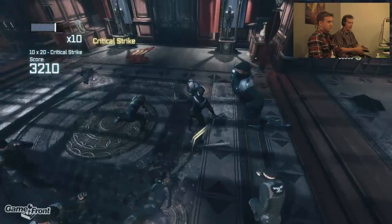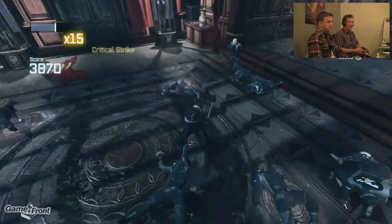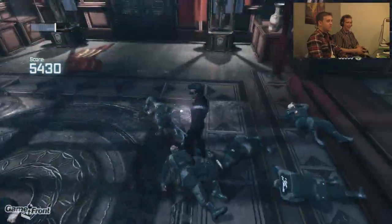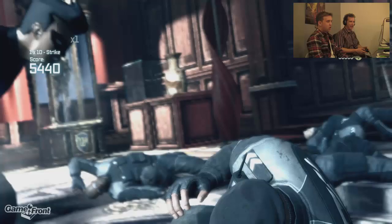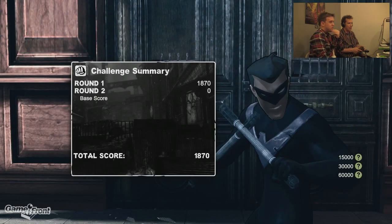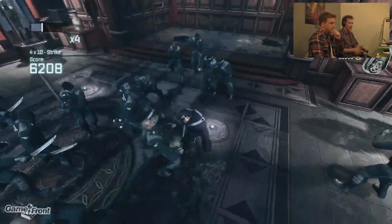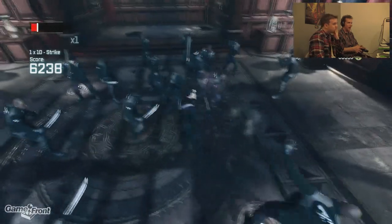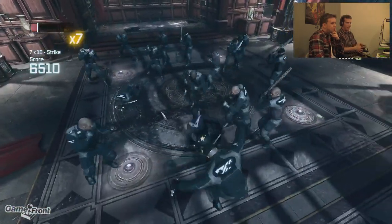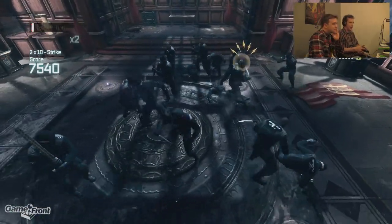James lands a 19-hit combo — almost 20. It's a good round. He finishes the last guy and Mitchell says it was a good round, but James only has 5,400 points total. Mitchell notes there are more chances to improve. James attempts a takedown but is very low on health, tries a group takedown, and doesn't think he'll survive.